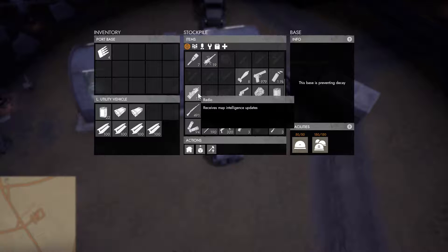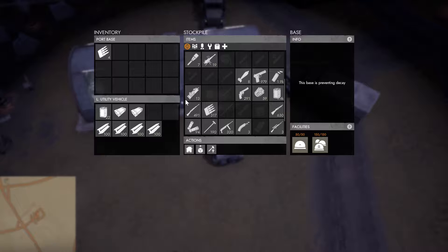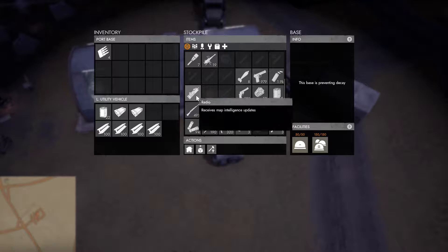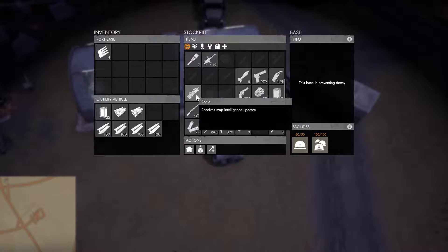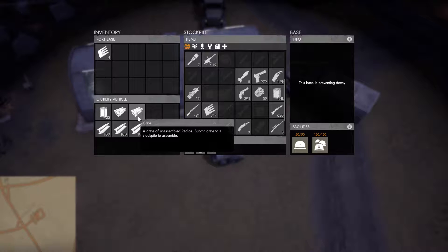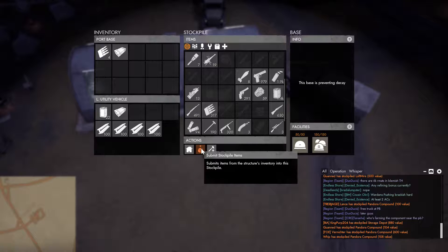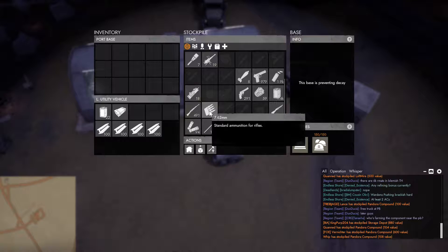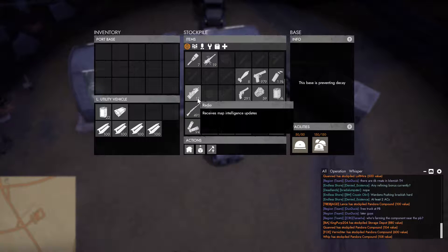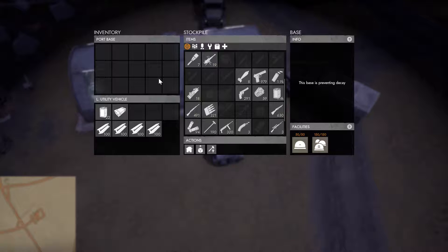If there were no radios here already I might go ahead and submit one crate. Logistics guys need to always have radios on them so they can see what's going on the map and not get into trouble while transporting goods. To submit a crate, you just click here, it brings it up to the inventory slot, then click submit stockpile items. You'll notice the radios went up to 18.